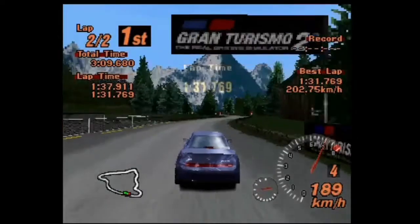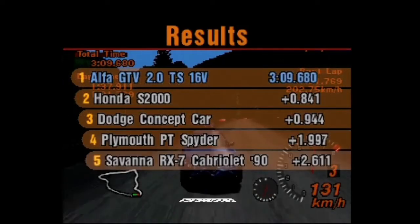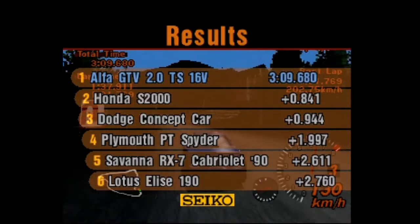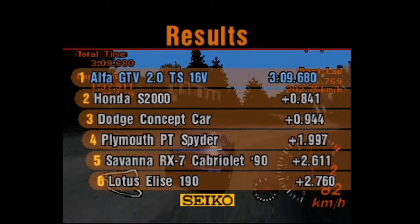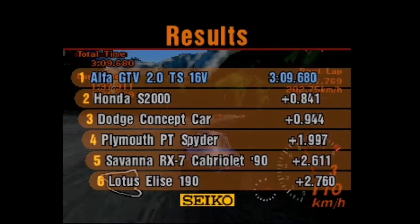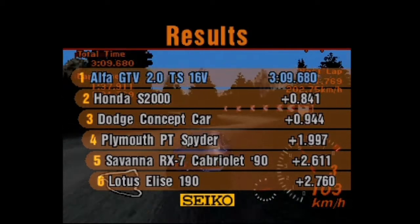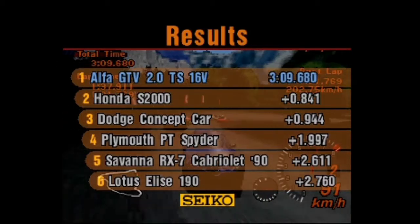Two races down, one to go. So we had a Honda S2000 in this event in second. Followed by the Dodge Copperhead in third. A Plymouth TT Spider was also in this event, eventually finishing just under two seconds behind. Then was the Mazda Savannah RX-7 in fifth, and at the back was another competitor.